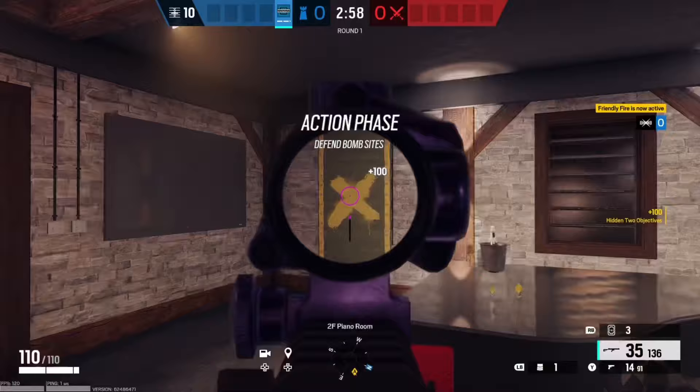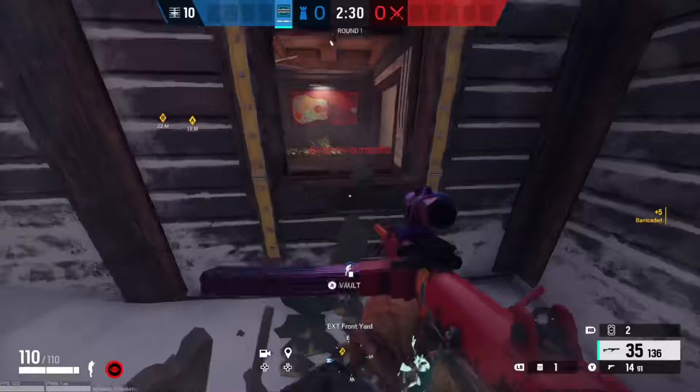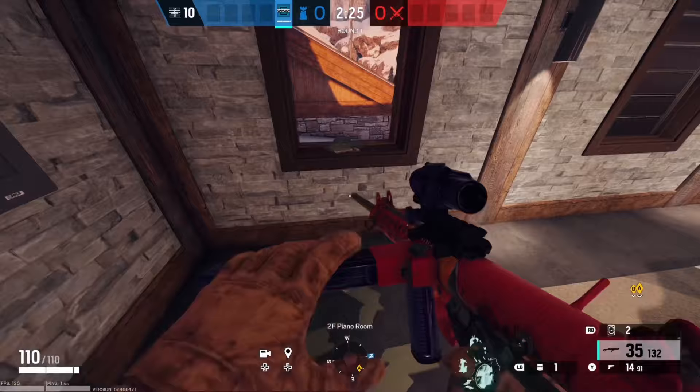Let's get into how to place frost mats. We're going to be covering how to place frost mats the most efficient way on barricaded windows. As you can see, this is the most basic way to place a frost mat at a barricaded window. As we jump through this window, you will see that frost placement was really crappy — it did not work at all.